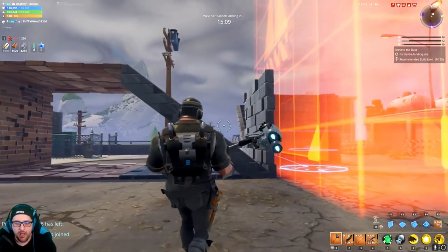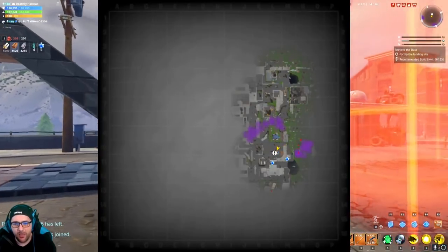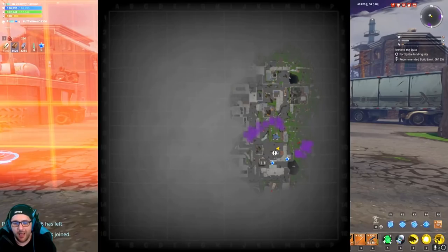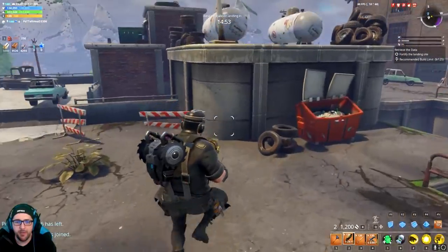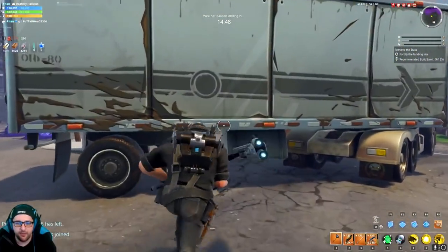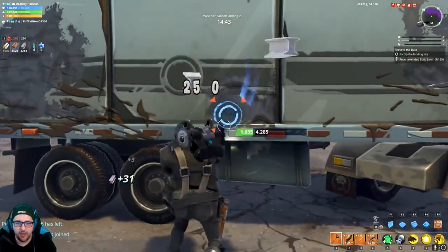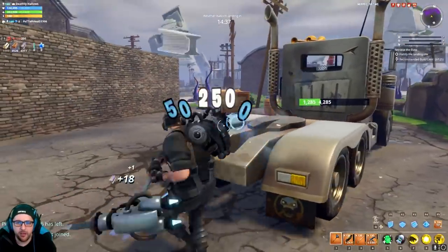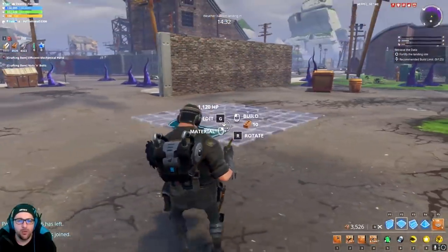Now let's look at exactly what we have in store. First up we have two big spawns coming from both directions. Press M to open your map and see exactly where they're coming from. We're going to use the terrain to the absolute best of our ability, check out the spawns, see where they're coming, and trap effectively. We got a little lucky here - we're going to take out this truck and you'll see there's really only one way they might be coming.